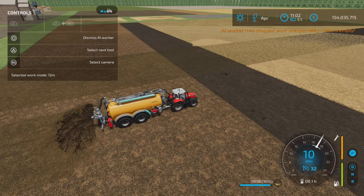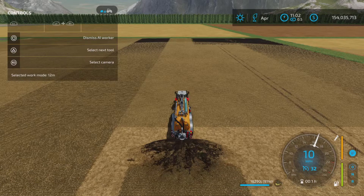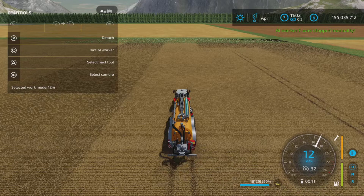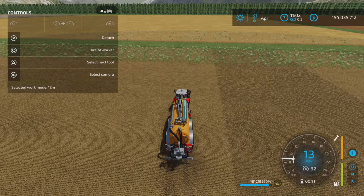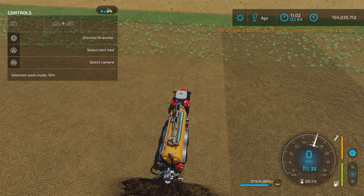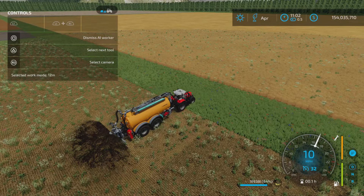Make sure you're on the field to start, otherwise the worker gives you some kind of weird message like 'I don't want to go' or 'I can't go' or something like that. But there we go — spreading at nine meters, very nice. It does stop occasionally for no apparent reason — press it again and away she goes. I don't know why it does that.